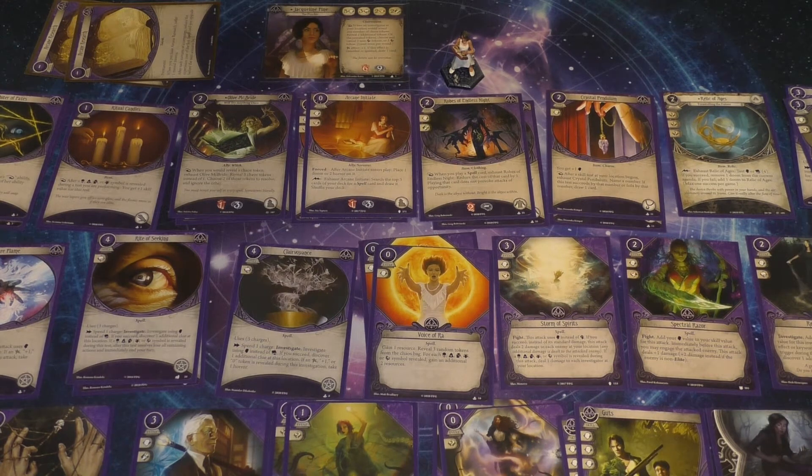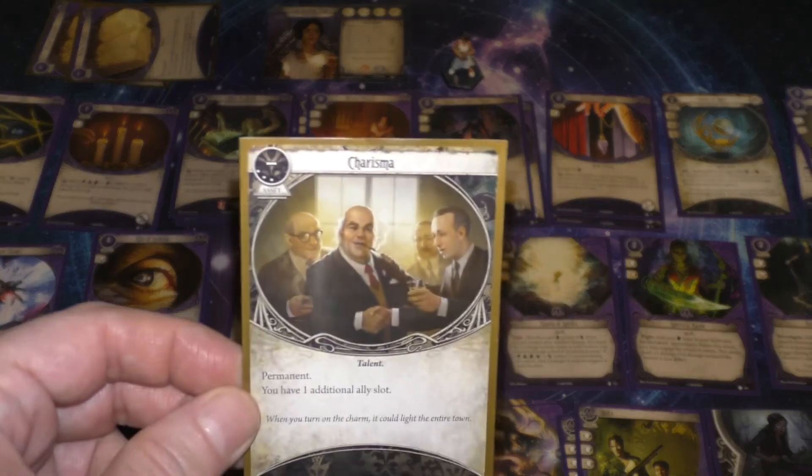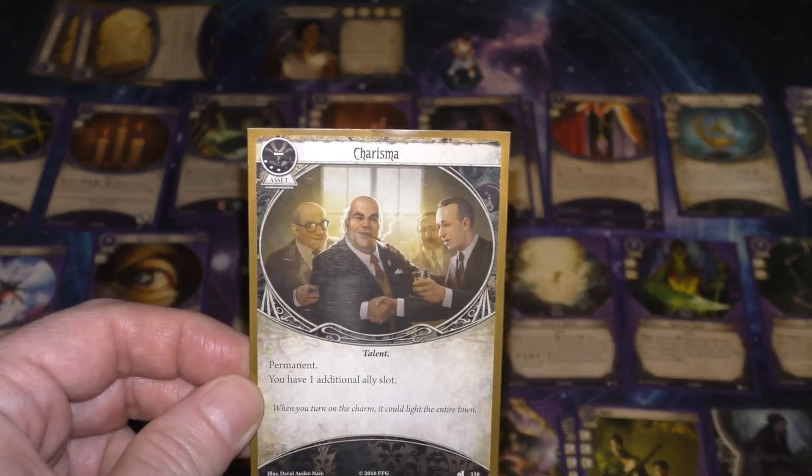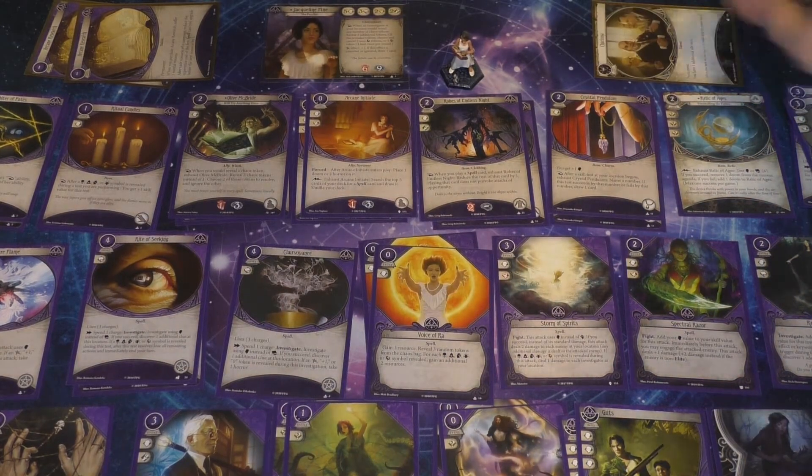I mentioned in the last video that we have a lot of allies now because we've got 2 Arcane Initiates. It would be nice to have both of them — either 2 in play or 1 plus others in play. So we'll spend 3 XP on the reliable Charisma that lets us have an extra ally slot. That's 4 XP total: 1 on the Shriveling and 3 on the Charisma.